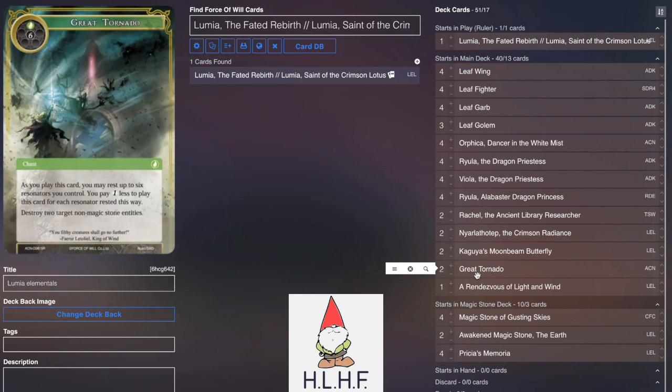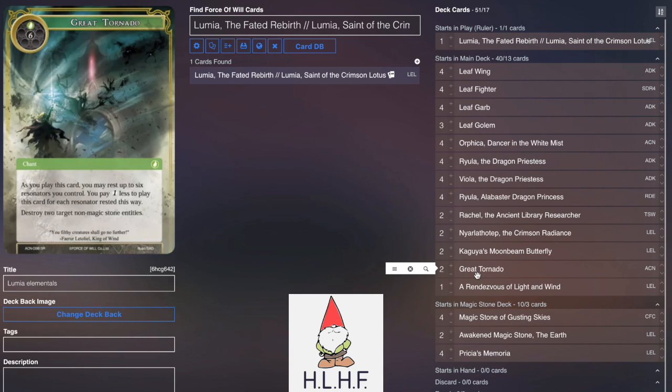We play 2 Great Tornado because it's an excellent way to tap down your creatures without having to worry about attacking, and it serves as any kind of hate you need. And then a Rendezvous of Light because this board can get pretty wide pretty quick, and then you suddenly give everything plus 4 plus 4 forever and you can just finish the game off that way.